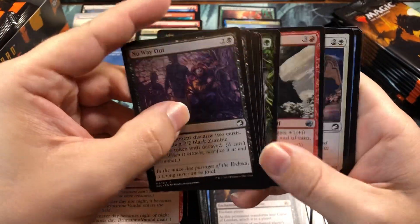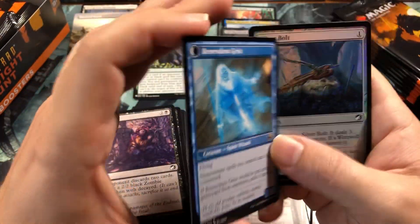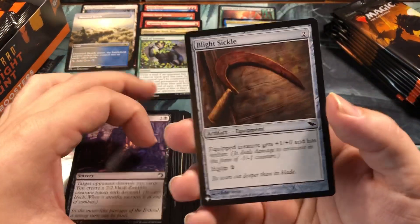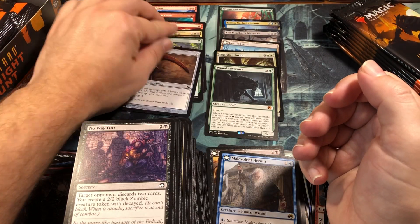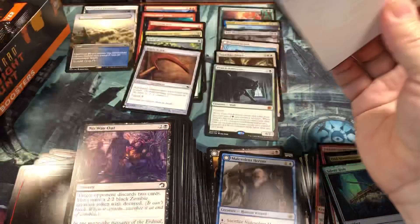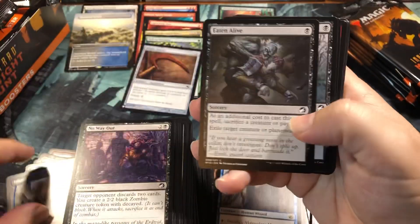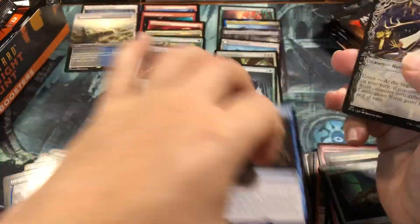Malevolent Hermit with Benevolent Geist on the back, then a Silver Bolt and a Blight Sickle from Shadow War - right around the time I stopped playing the second time and sold my collection like a dummy. I've been kicking myself ever since I got back into the game because I could retire on that collection if I still had it. Sold it for five grand - it's probably worth about half a million now.